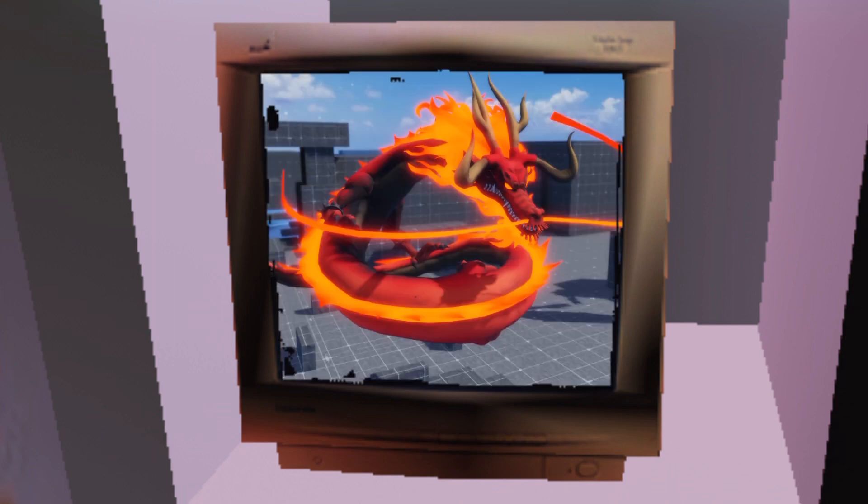The first sneak peek we have is on daylight — this is the Dragon Version 2 on daylight. It's not as bright as night, but it is what it is. We got the whiskers and everything else.